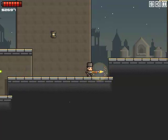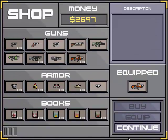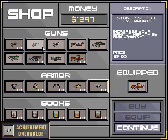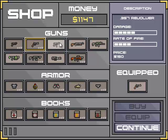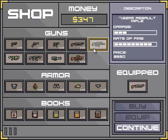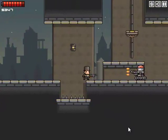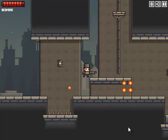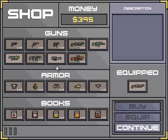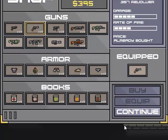I assume those guys explode if they touch you — I've never had it happen. Let's buy stuff. We're maxed out on that kind of stuff. Let's just randomly buy some. I'm going to try out what the shotgun actually does. The weapons do actually function a little bit differently, so trying them out is fun. I just decided to be boring and didn't bother to try them out earlier.